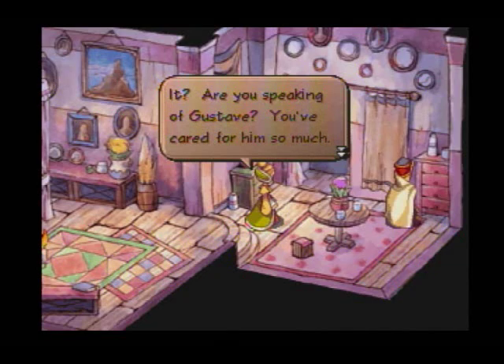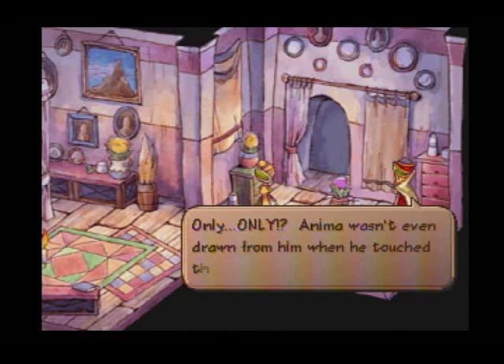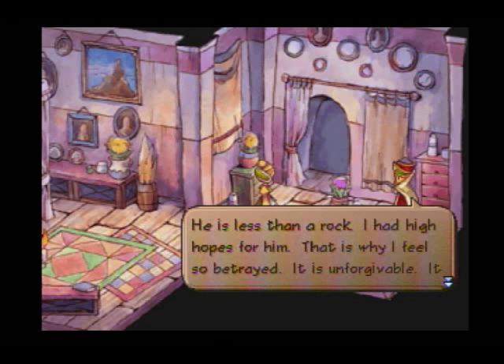Unfortunately, Gustav is anima-less — he doesn't have any anima. That's why this is such a big deal, because as I said, anima is a big deal in this world. Almost everybody has anima, at least to certain degrees. He's basically being considered less than a rock at this point because he does not have any.